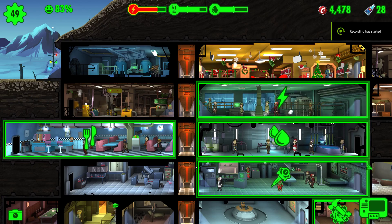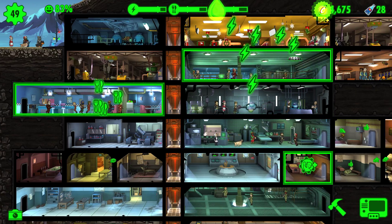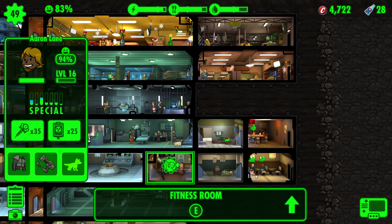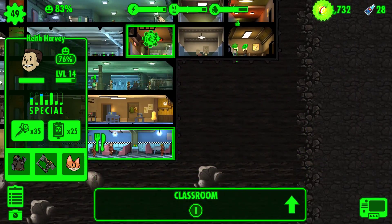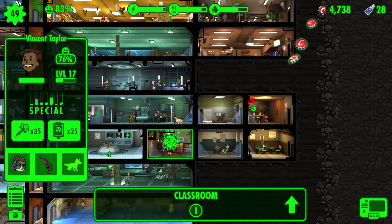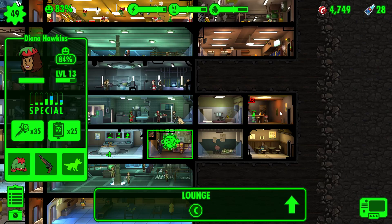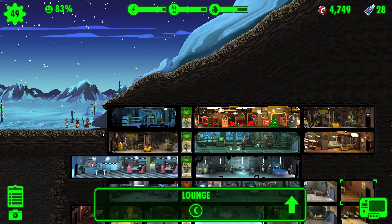Hey guys, we are back in Fallout Shelter. We should have babies everywhere, stuff everywhere, lots of things going on. You are maxed out, which is good. Where can we put you? We'll put you in Perception. Your Perception isn't that good, so getting you maxed out in some other things would be a bad idea. You are doing okay there.